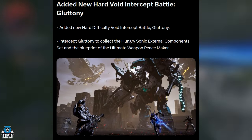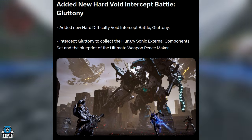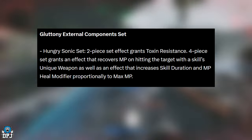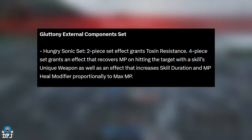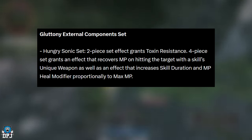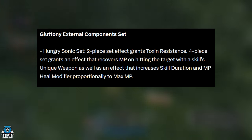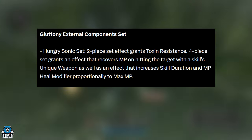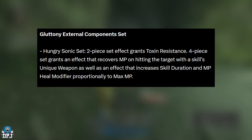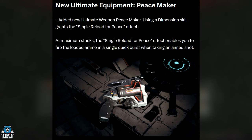Moving on — a new Hard Void Intercept Battle called Gluttony has been added. Intercept Gluttony to collect the Hungry Sonic external components set and the blueprint of the ultimate weapon Peacemaker. The Hungry Sonic set is a two-piece set granting toxin resistance. The four-piece set grants an effect that recovers MP on hitting targets with a skilled unique weapon, and increases skill duration and MP heal modifier proportional to max MP.